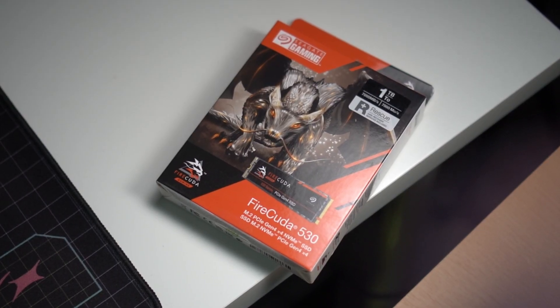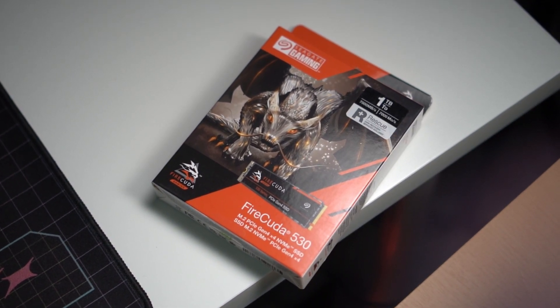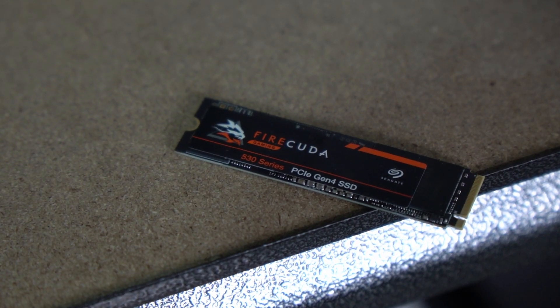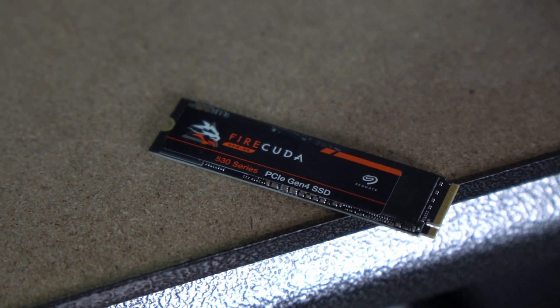In case you're not familiar, a lot of SSDs right now in the market are either a SATA SSD or a PCIe 3.0 SSD, and they're a lot slower compared to the PCIe Gen 4 SSD. This one promises read speeds of up to 7,300 MB per second, while there's a promise of 6,900 MB per second for the write speeds. That is almost two times the speed of PCIe Gen 3 and 12 times faster than the SATA SSDs in the market right now.